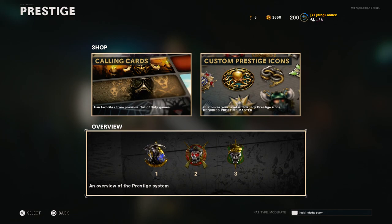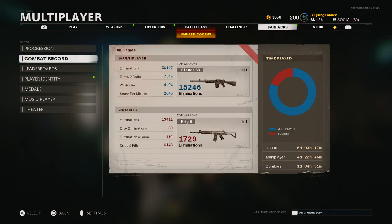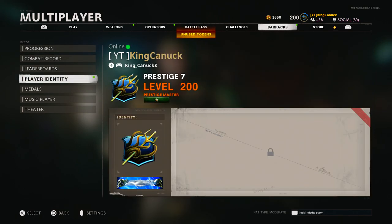I bought stuff from the prestige shop when it came out. I have five keys left. I bought some stuff — you'll see the emblems in a minute that I bought. That's what I got from the prestige shop.